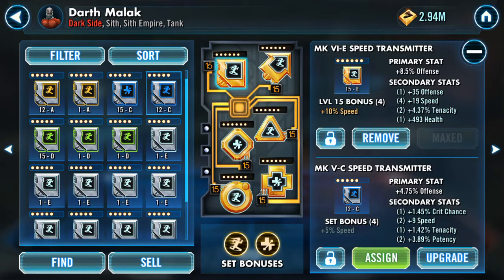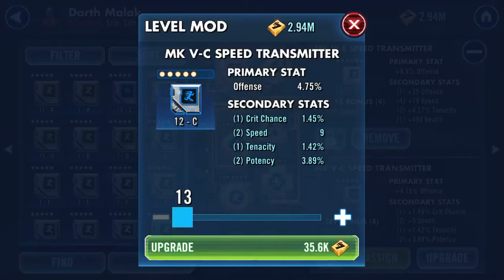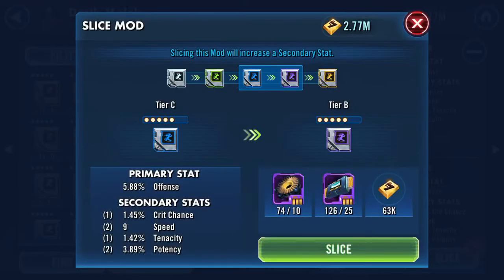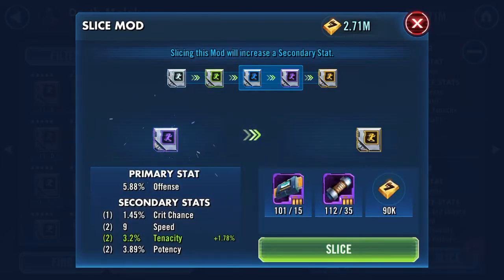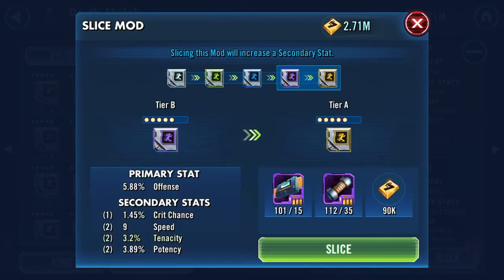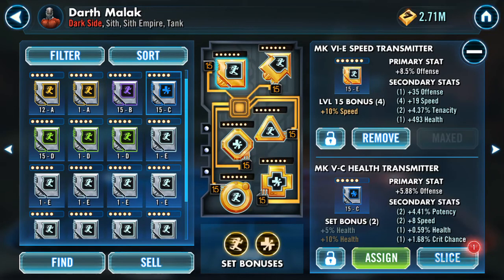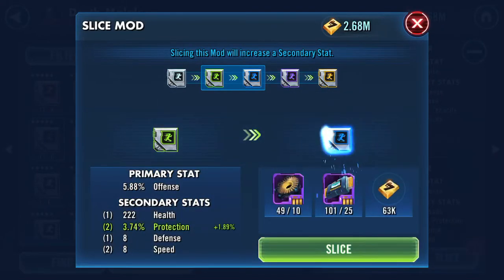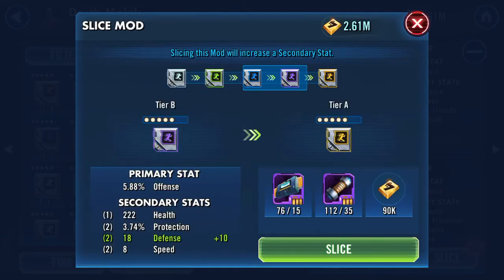Okay here's a nine-speed mod. I'm going to upgrade it to 15 and slice it once. Done slicing — not even going to bother further. Speed could have rolled plus six bringing it to fifteen, but that's a no. Done slicing that forever. Here's a plus-eight mod I kept for the video — I'll roll it once more to check, and done, never rolling it again.